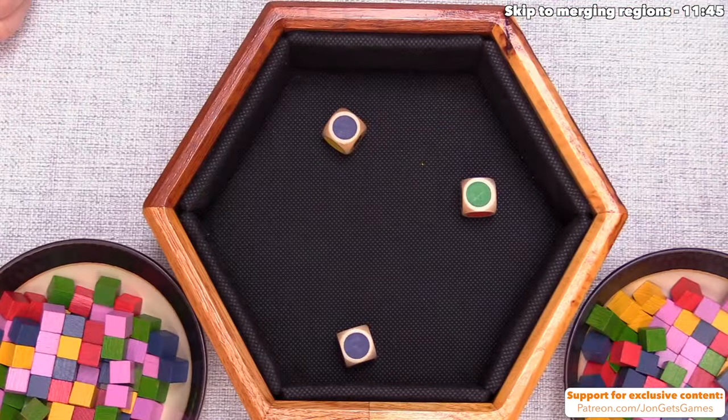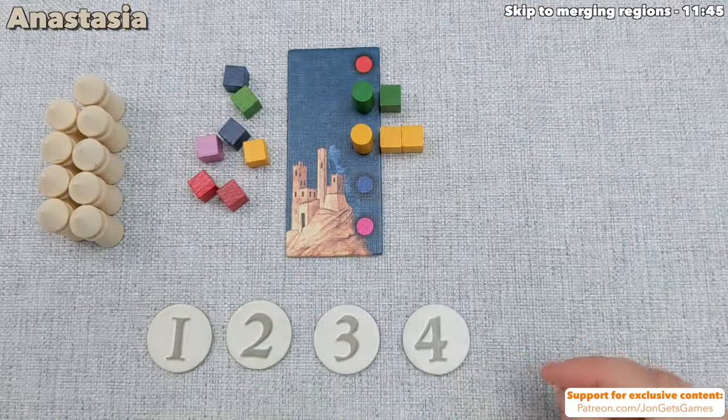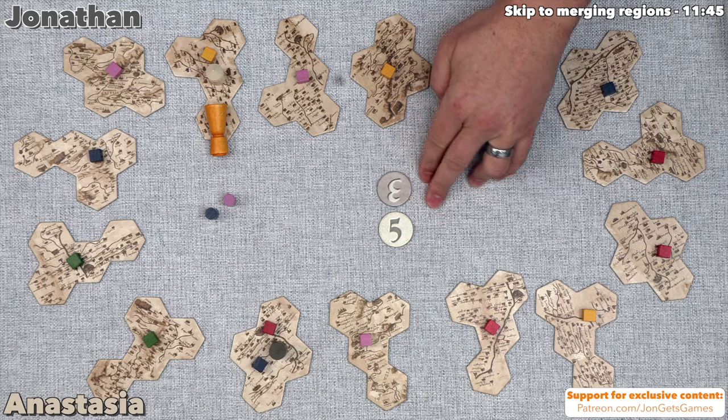Roll the dice — blue, blue, green. That's it. So now in the next round, we put new tiles out in the previous round's order.